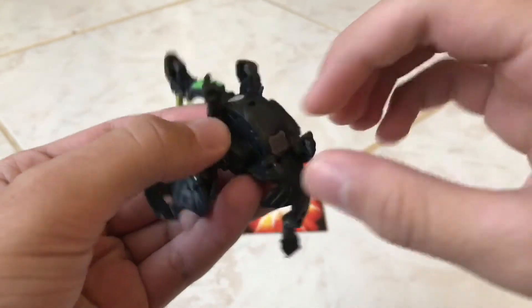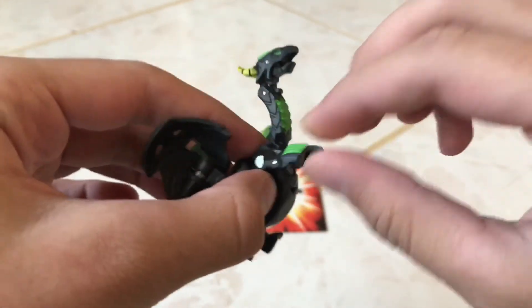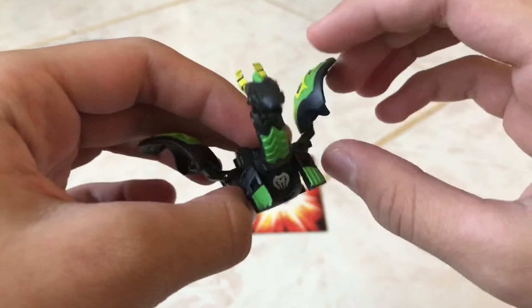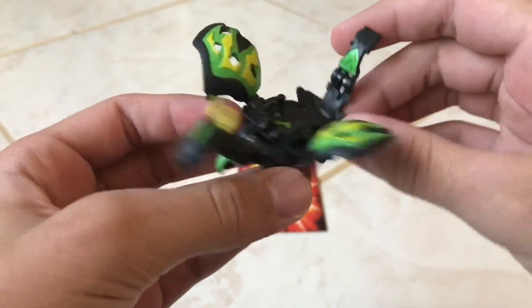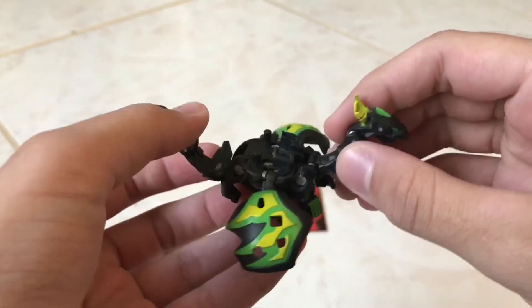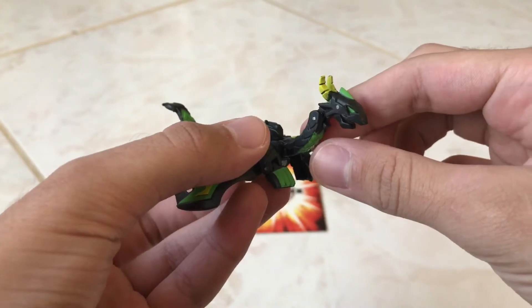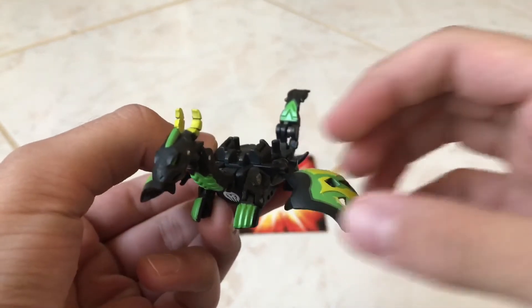Both of the back legs will just be normal, but the front legs can move a bit to make it more realistic. When you're putting a battery on it, you just push both of the wings down and you're ready to put the battery in. So this is Broculus Dharak — a very cool Bakugan card.